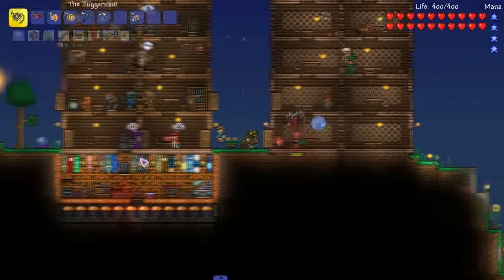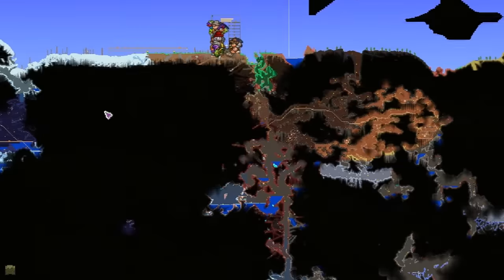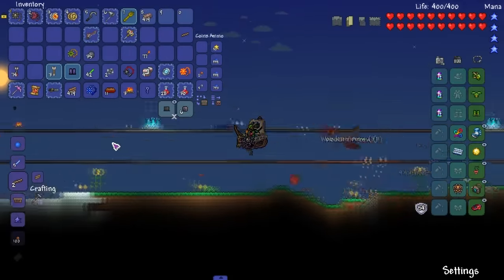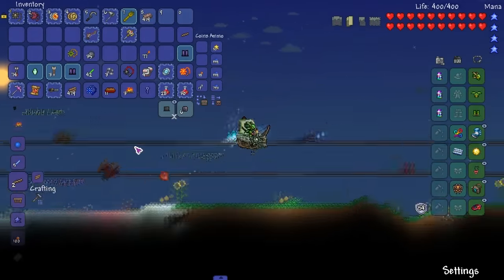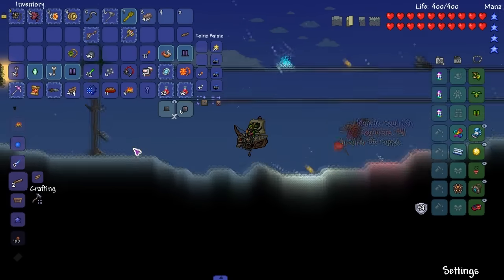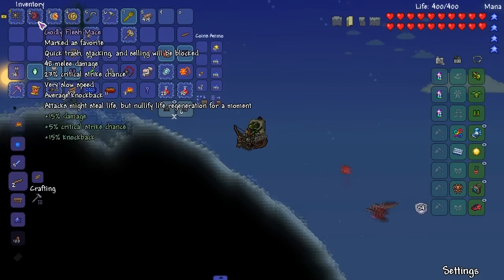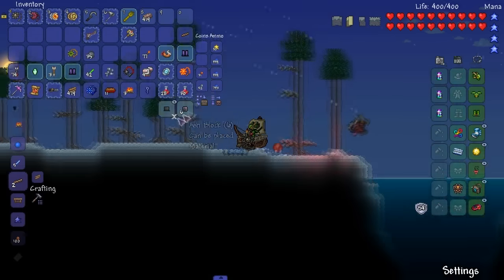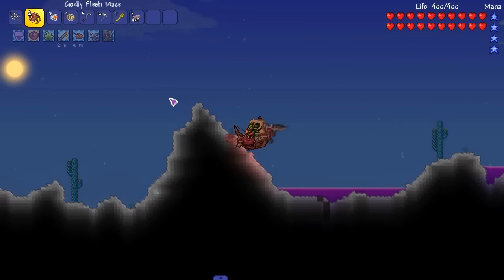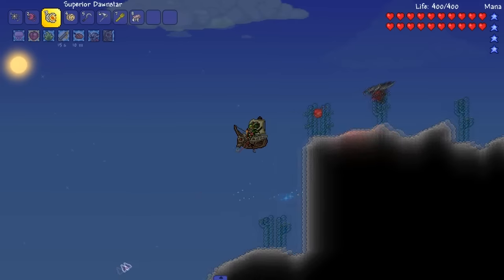We gotta run to a Demon Altar. We're going to the left. We're gonna run there real quick, might as well pick up all this stuff — see no reason not to. We're gonna do this and then get ready for another boss fight. Hopefully I can use this new flail to advantage — this flail is kind of eh, you know.